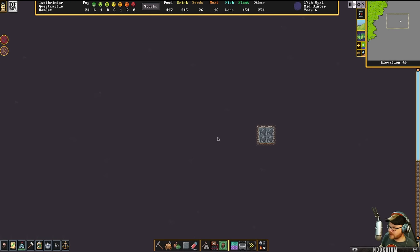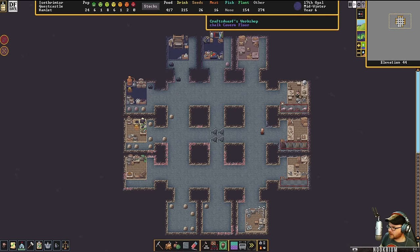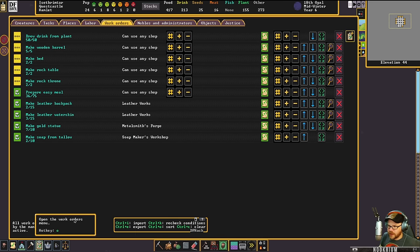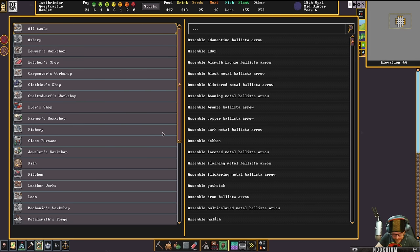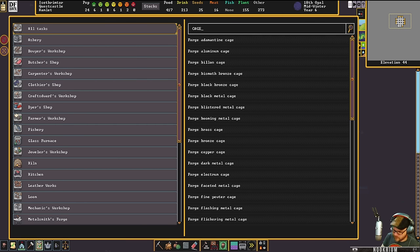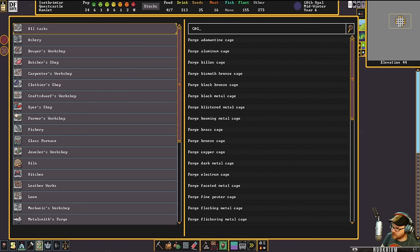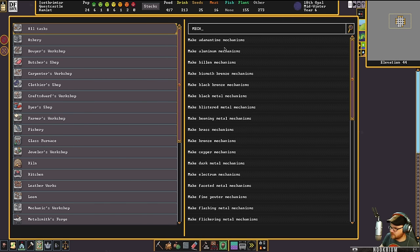I should probably make some cage traps — that's probably step number one. It's taking a minute to get reacquainted with Dwarf Fortress. In the old times, my fingers would all work. New Dwarf Fortress takes me a minute. We have the cages. We want to make some mechanisms.